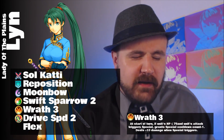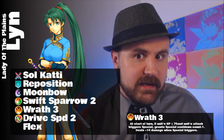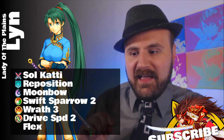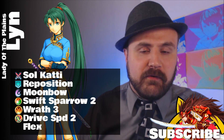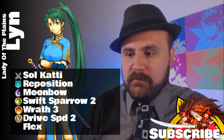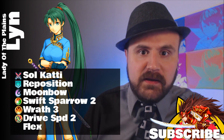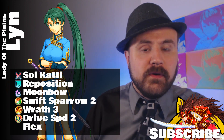This is probably the most pain-in-the-butt part of the build, because not only are you talking about getting Lyn — who as of recording is only available in the 5-star pool — but now you're talking about getting Wrath, which is only available on one unit, period, as of recording. In the future I hope that really changes, but for right now, poor Neph is pretty much just fodder at this point. But if you have a minus attack or minus speed one, this is a great use for it.